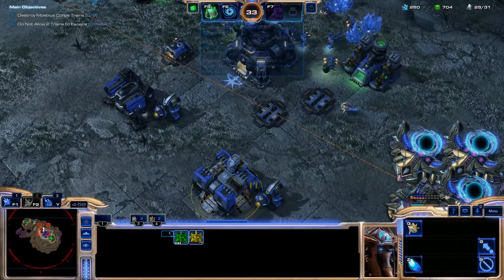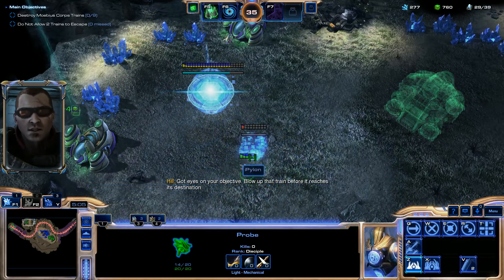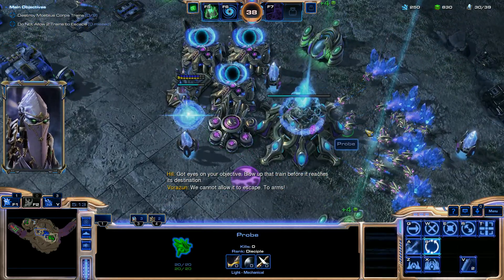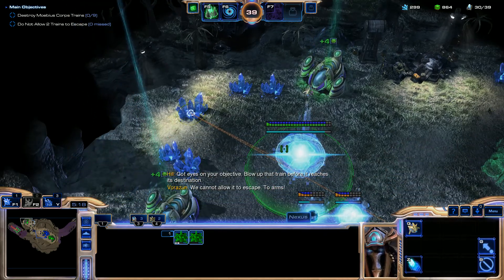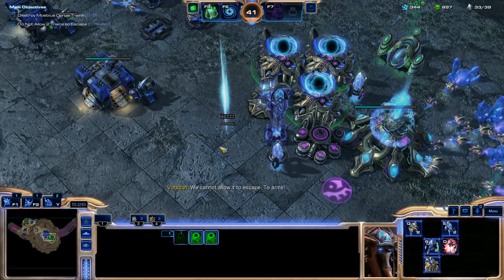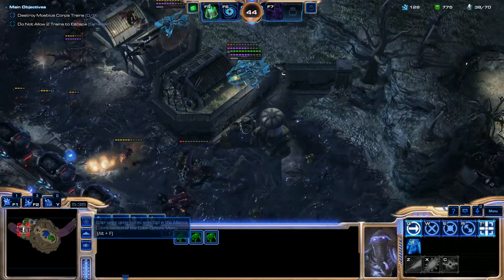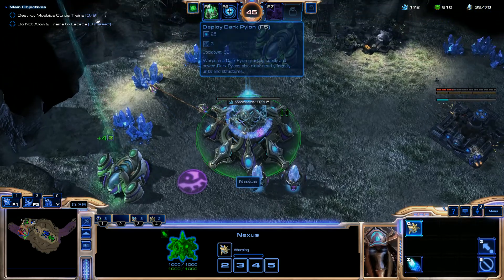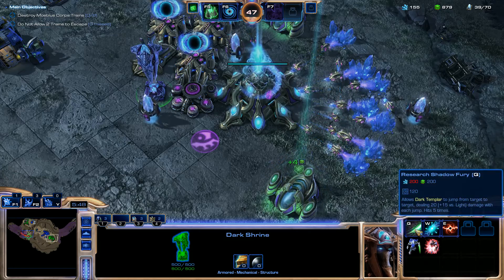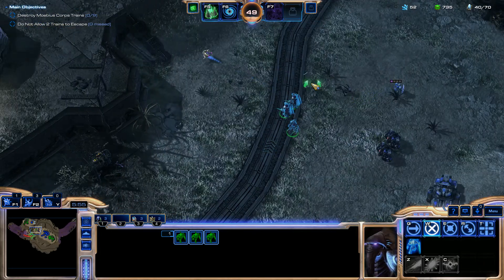By the way, my ally is playing Raynor right here. Everything is under control. Send more probes to the expansion. I'm not going to have a whole lot of Dark Templars right now, but I'm going to split into three groups — I think that might be enough. Let's try to do some damage before the train reaches its destination. Before I focus on this, Shadow Fury is the main thing that makes the Dark Templar so incredibly powerful.